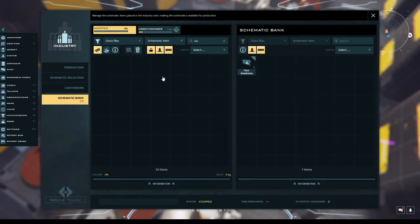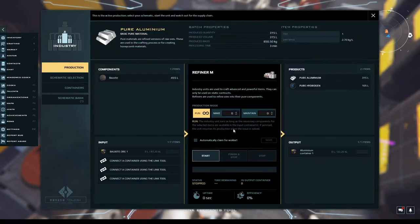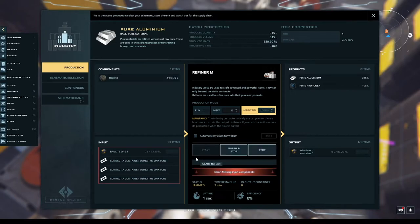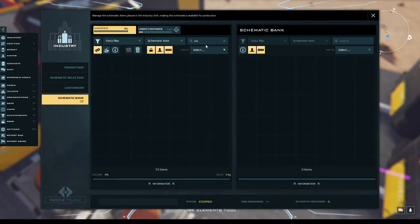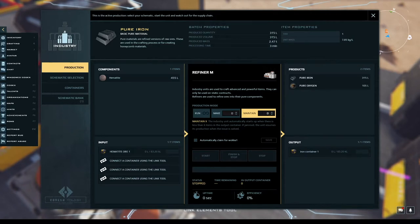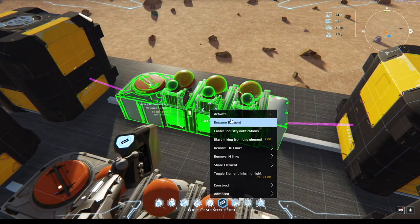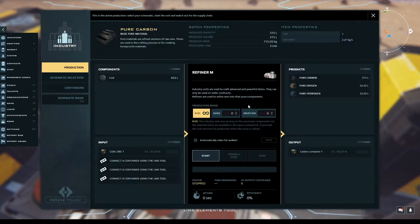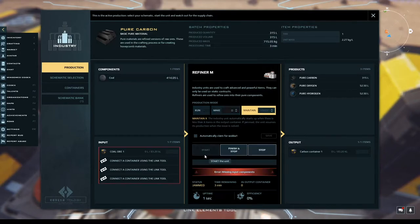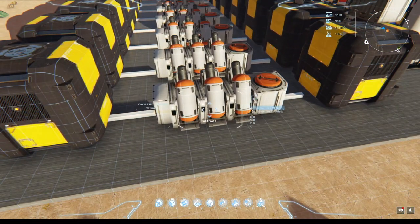I'll show you the other path instead of right-clicking — check 'show only available', select it, apply it, and attach it to the screen. To me it's a little easier just to right-click, it seems to be a faster method. I hit 6 to return to the link tool — my toolbar may not be the same as everybody else's, I tend to move my stuff around. Everything is red on the factory and industry units, they are kind of flashing — that means they are jammed. Either they don't have the input components they're looking for, or the output is full.